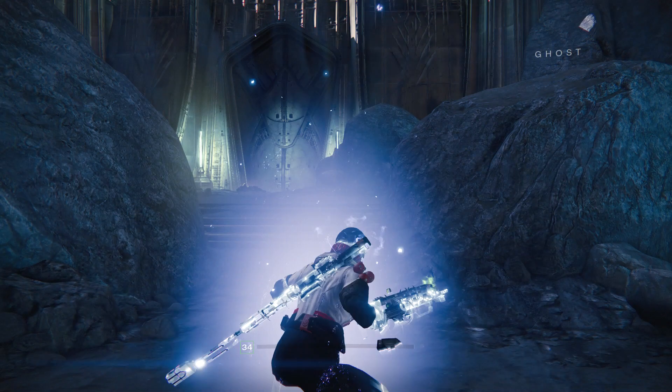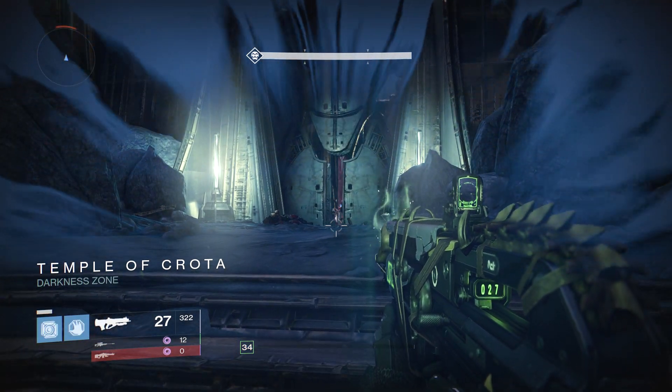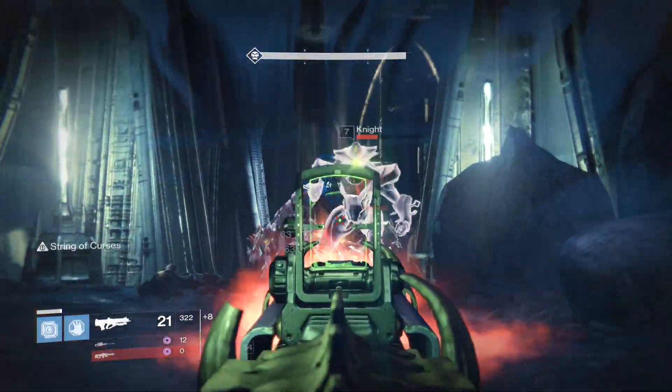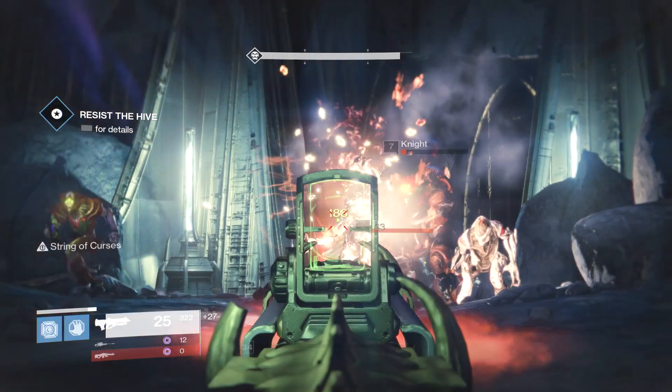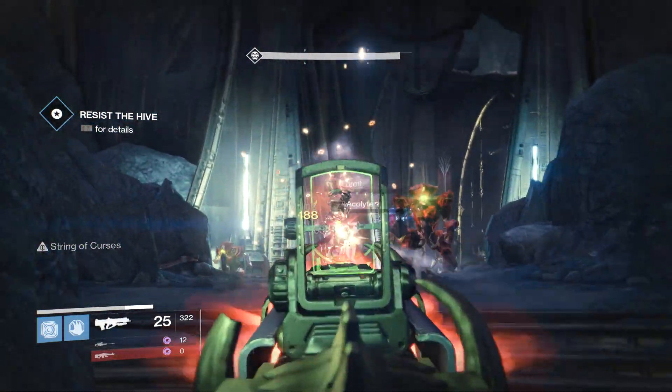What I do is use Bad Juju as my primary for the Chain of Woe perk to get my super back each kill, and then any helmet with Inverse Shadow just to maximize super uptime.